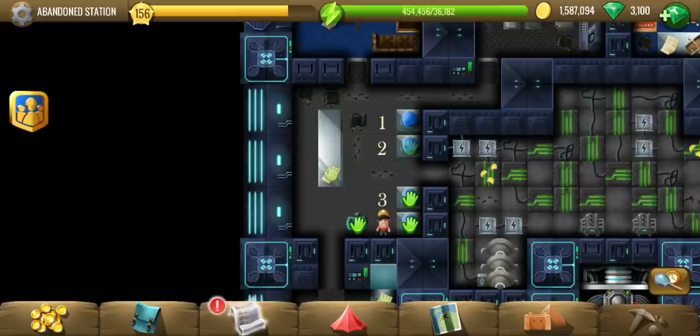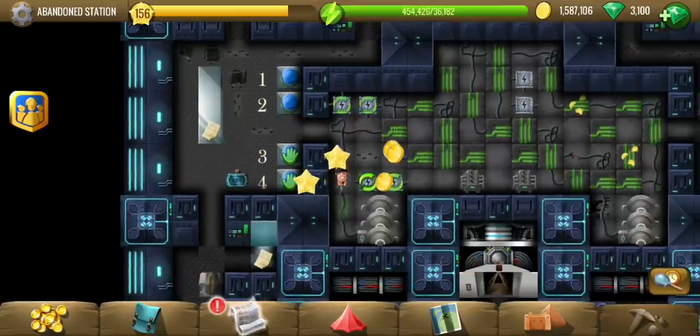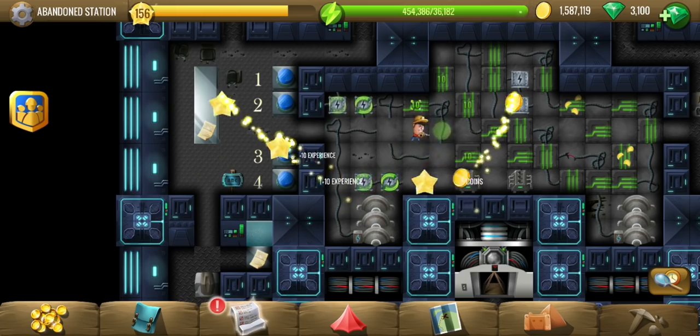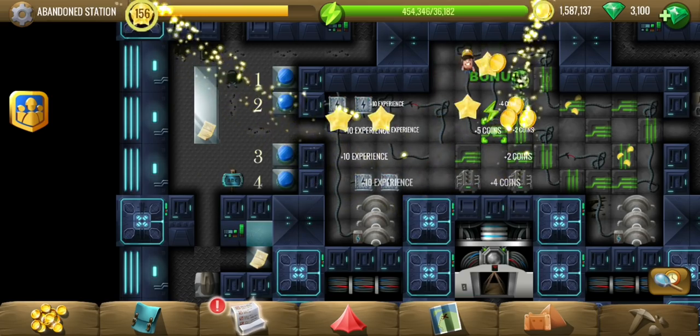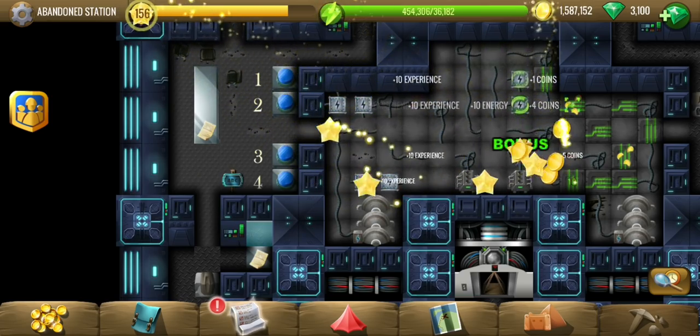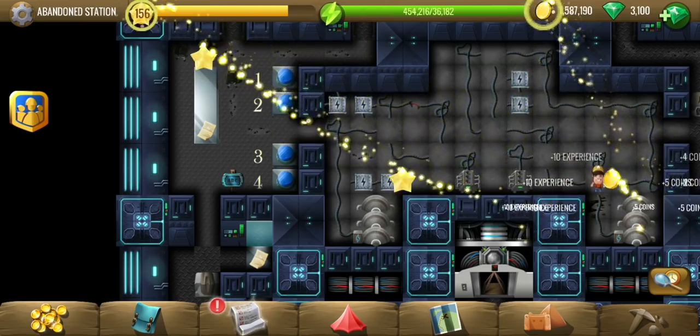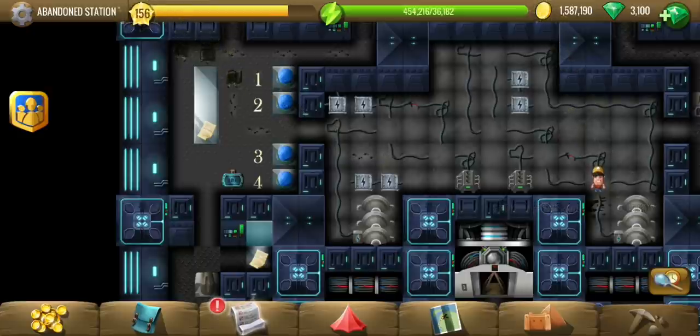And there we go. This looks like a mechanism to bring that elevator up. We read a note that says connect only those wires which are not damaged. So the little red ones are the damaged wires. These are the generators and we have to connect them to these two sources.